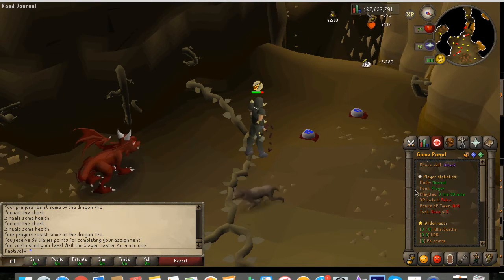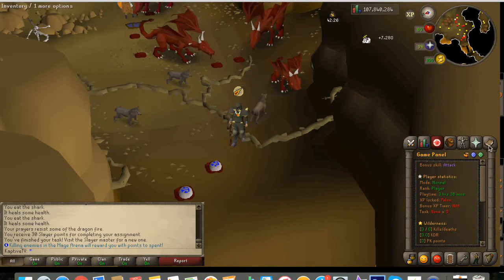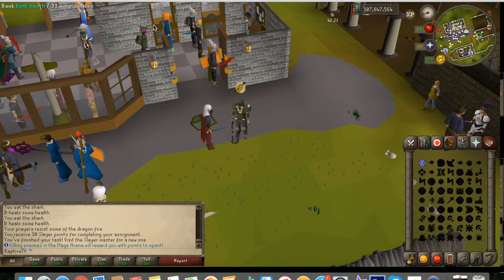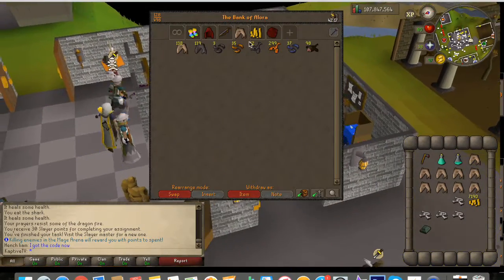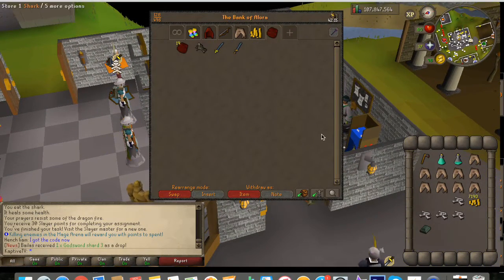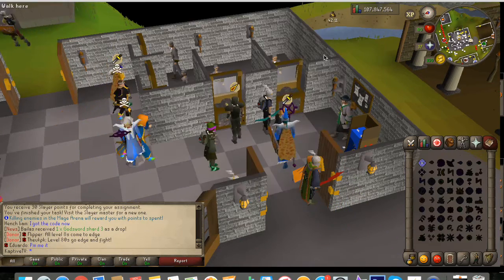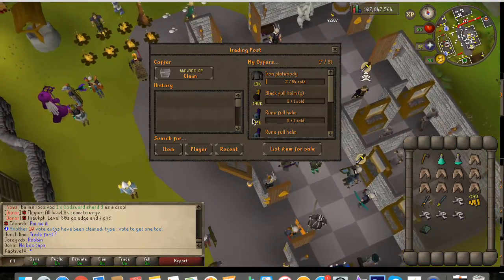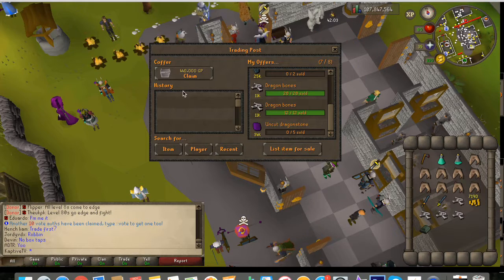Alright guys, right there was our last dragon kill, which is pretty awesome. We can go home and I'll show you everything I collected. I haven't been picking up all the red dragon hide because it fills up your inventory really quickly, but I have gotten quite a few things. I got some rune swords that I'm going to sell.